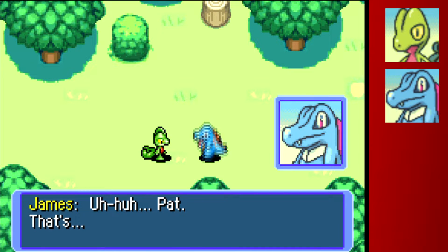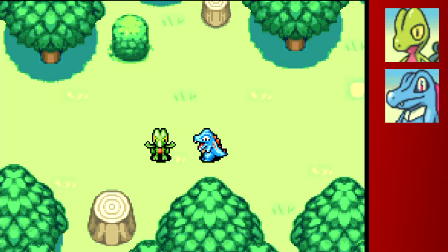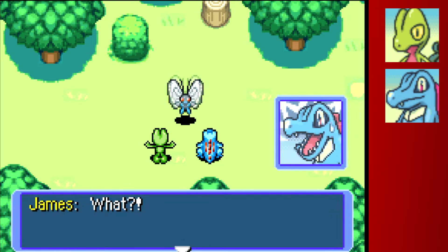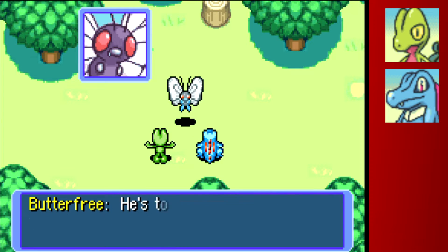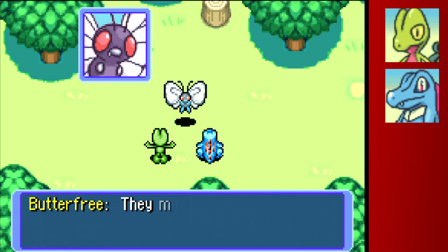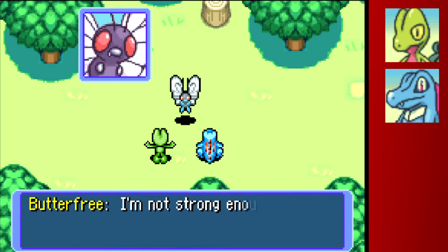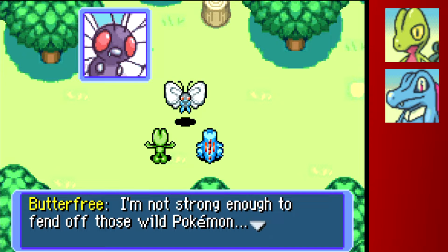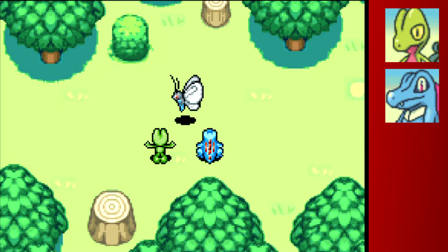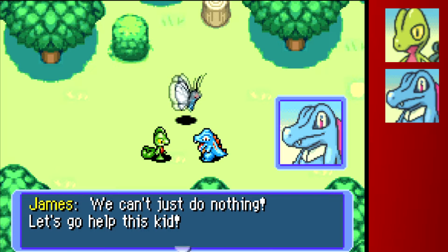Apparently Pat is a very funny name to James the Totodile. Now this is where we get our first mission right from the get-go - it doesn't waste any time. We're gonna go help Butterfree; she needs her kid Caterpie to be rescued. There's also a weird little thing in this game where evolution isn't a big deal - people don't know what it is and nobody evolves - which is wild to me, because this Butterfree is just a Butterfree and the Caterpie is always a Caterpie.